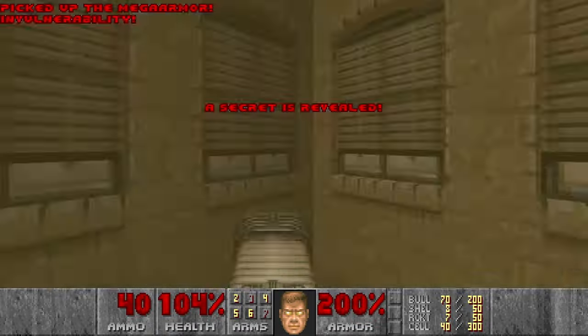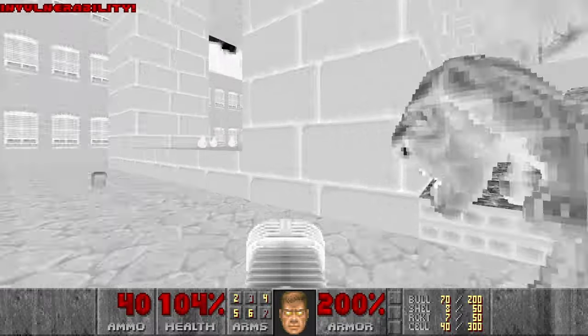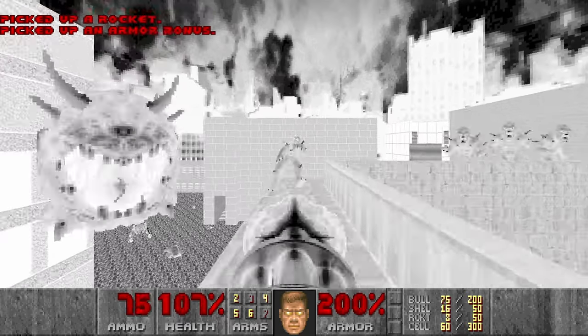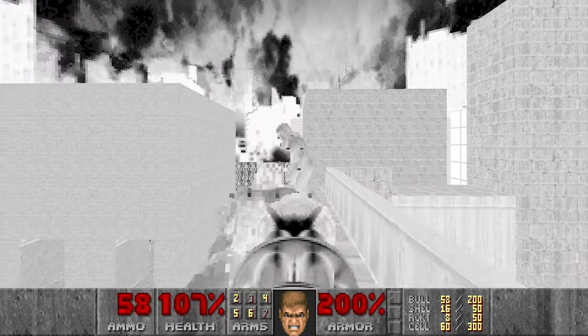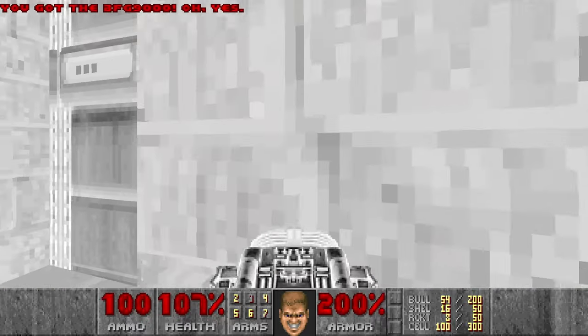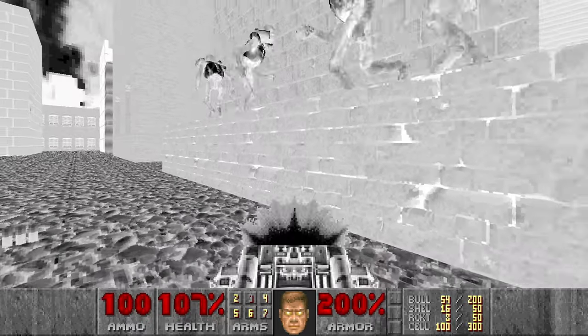Then I want to grab this invincibility and I will go for the BFG. Let's grab the cells first, and rockets. Then we go here and I will be grabbing this BFG.